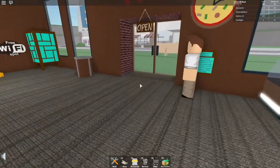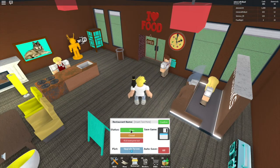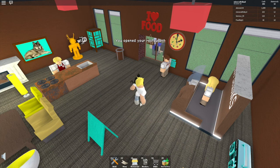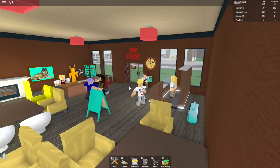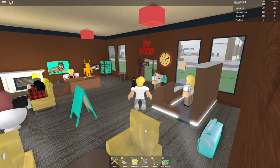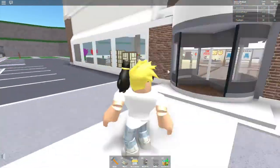Let's open our restaurant. I'm going to turn auto-save on so I don't forget. Okay, we're going to go to IKEA because I have 263 cash so I can buy a few things.